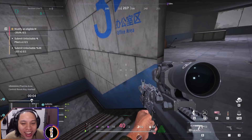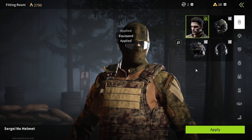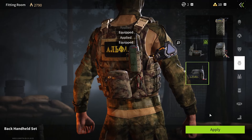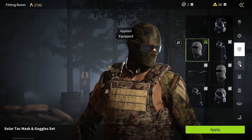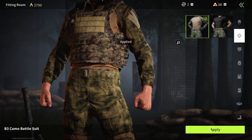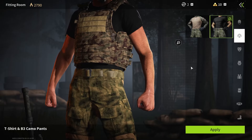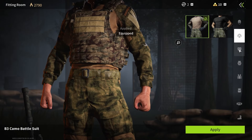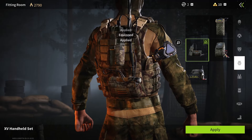Next up we have a new operator named Sergey — basically a slim, in-shape milsim guy who sounds Russian based on his voice lines. This character can only be obtained through the gacha draw, so I'd caution you not to spend too much money on this. Every time you equip Sergey with a piece of his armor or equipment, he says things like 'This will bring us closer to victory,' which distinguishes him as a Russian character.